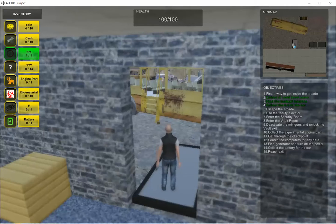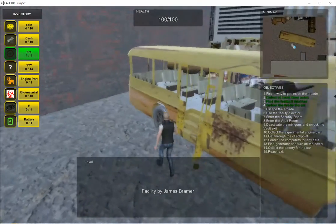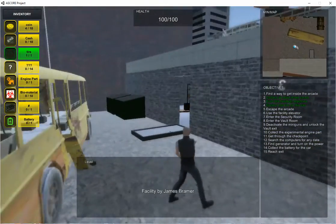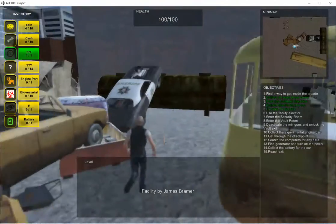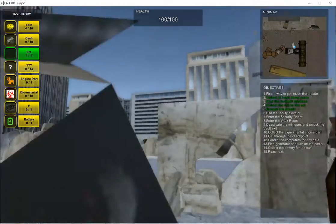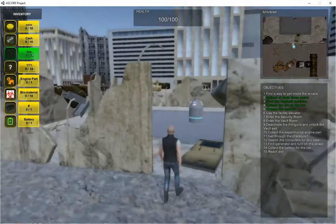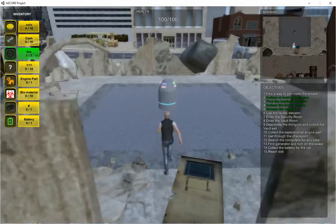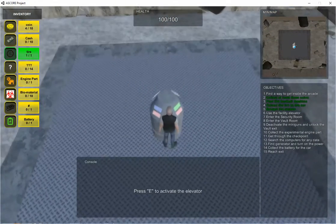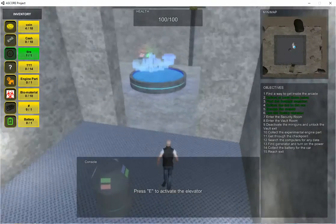My name is James Bramer. I'm also part of Team Lettuce, and this is my level. It's called Facility. After you exit the arcade, you make your way around these destroyed cars here and you'll make your way to this destroyed building with this working console. You just activate it and it will take you down into the heart of the facility.